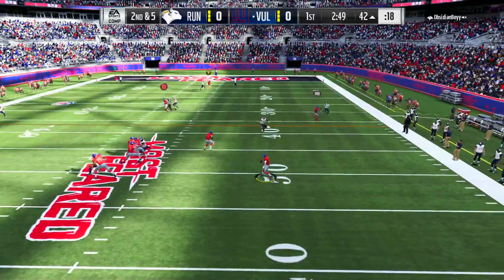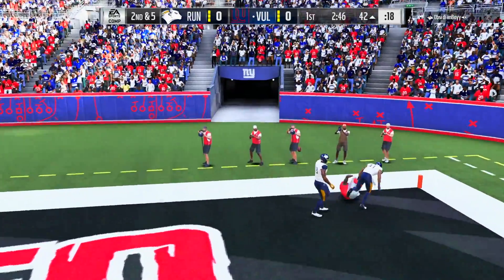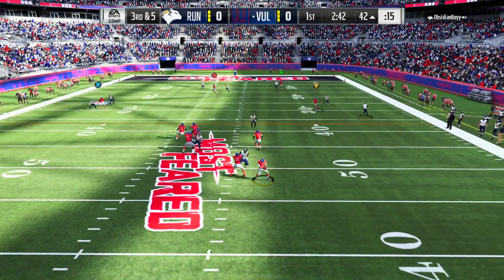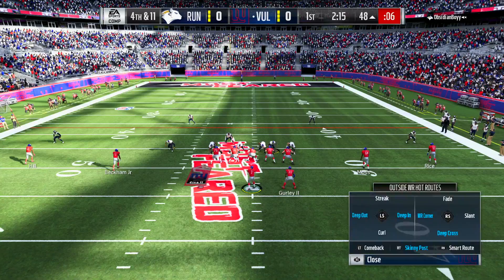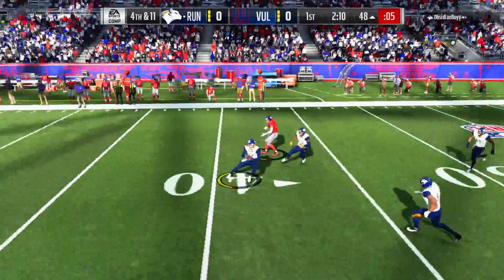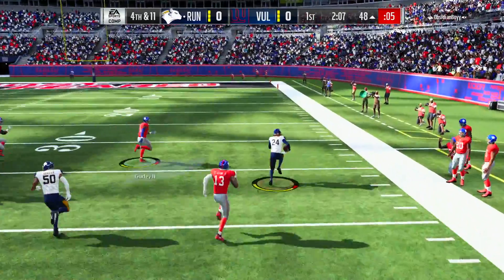Second down - Odell will pretty much always be our first read this time. Deep post, going for it all. Odell can't make the catch in double coverage. Third down, one more time, looking to pass, looking for Beckham. He is covered. But Ndamukong Suh just chops our quarterback down, bringing up fourth down and 11. Not even going to think about punting this ball - we're thinking about Beckham. We fired to Beckham and we find Stephon Gilmore instead.